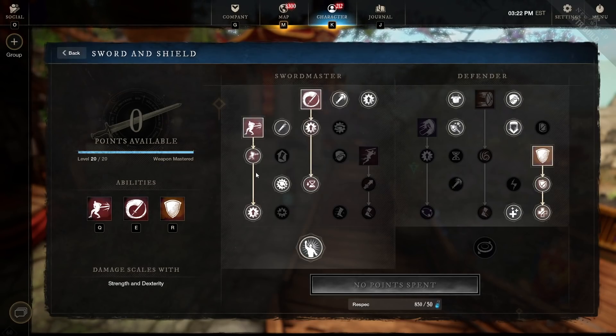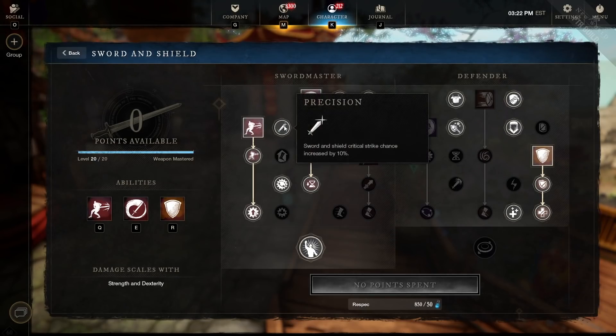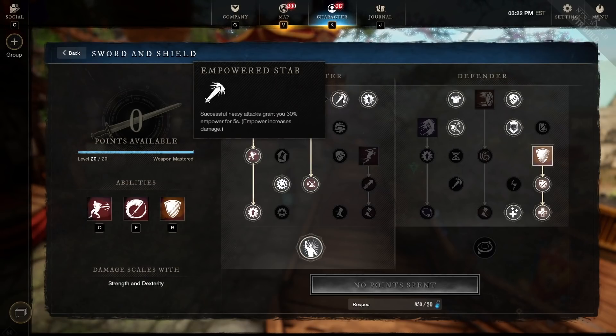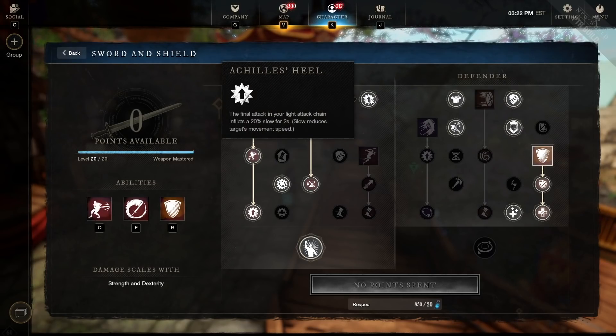The next skill is Reverse Stab with all its components, especially Tactician — this is a cornerstone of the build. Every enemy you hit with Reverse Stab reduces all your cooldowns by 25%, so if you hit four enemies all of your sword and shield cooldowns will instantly be refunded. One important passive along the way is Empowered Stab which gives 30% empowerment. Since there's a 50% empowerment cap and party members — like void gauntlet users running Oblivion — provide 20%, we won't take more empowerment beyond that.